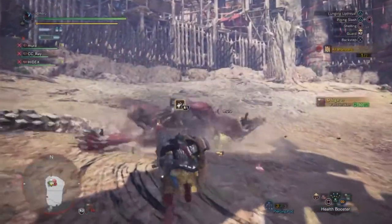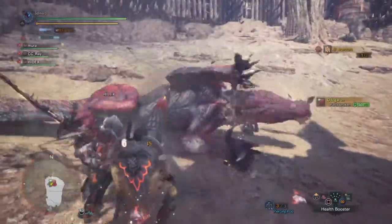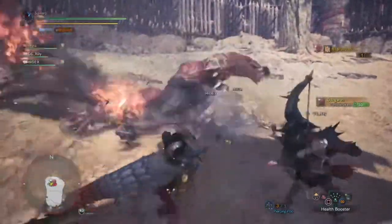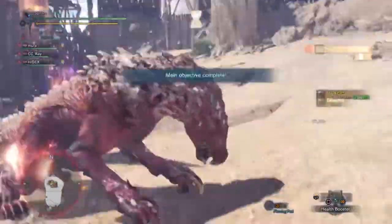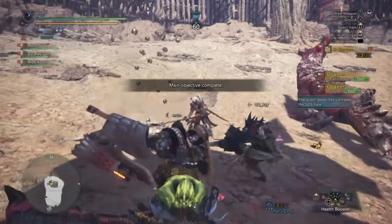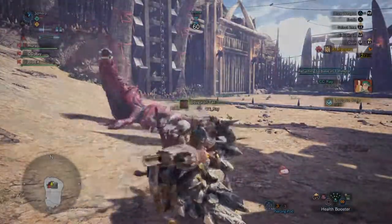And that's it! That's how you get the armour set, and it's a nice throwback to the old days of playing the old Megaman games. The armour set actually has some really good stats for your Palico, so I can really see this being useful in end game content. If you enjoyed the video, a like and sub would be appreciated — thank you for watching and I hope to see you again soon.